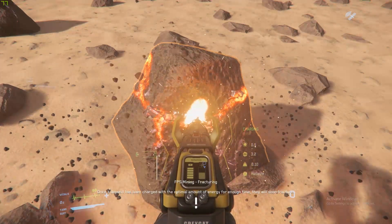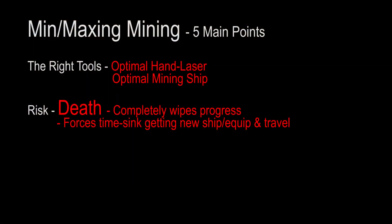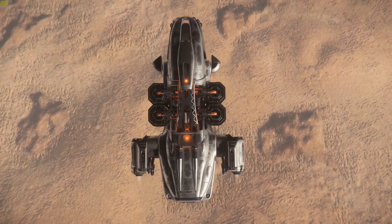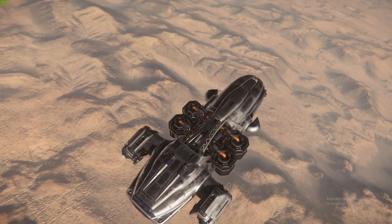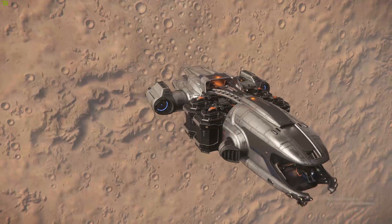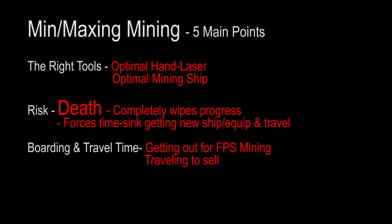The next thing to look at is risk. For mining, if you die you lose pretty much everything. If your prospector dies, that's really bad — you're probably dying with it and losing everything. If you die from blowing up an ore deposit by accident, that's also a loss of your entire inventory, though sometimes you can get the prospector back. Minimizing risk is very important for getting a good mining rate over an hour.